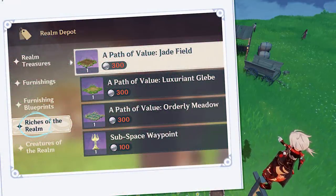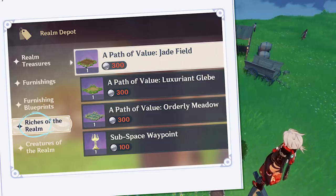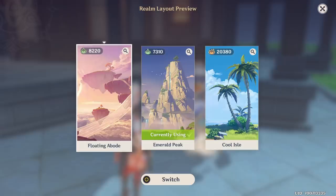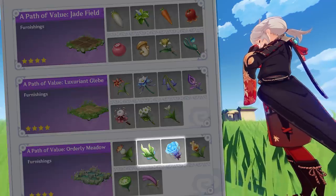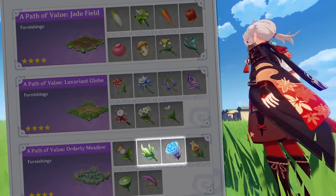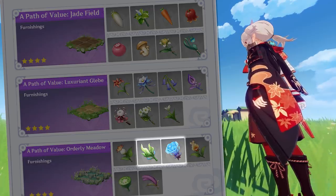The more interesting part will be the new tab added to the depot shop called the Riches of the Realm, where you'll be able to purchase 3 different kinds of fields to sow seeds and then harvest them. It's still unclear how many fields you'll be allowed to allocate on your realm, whether you can maintain separate fields across your 3 different realm layouts, and how many coins you should set aside — especially since some materials visible here are assumed to be from Inazuma, meaning we could set up a harvesting farm spanning all 3 regions.